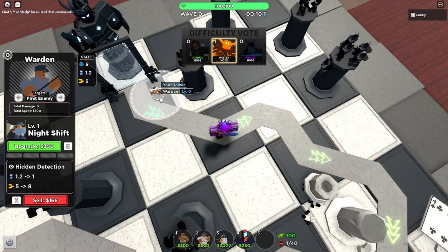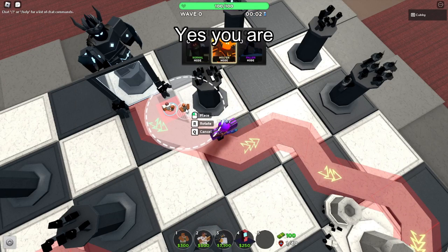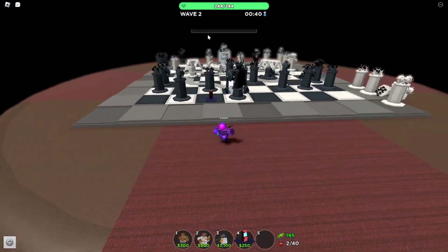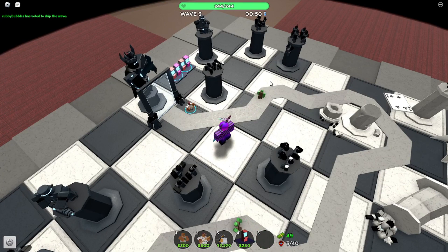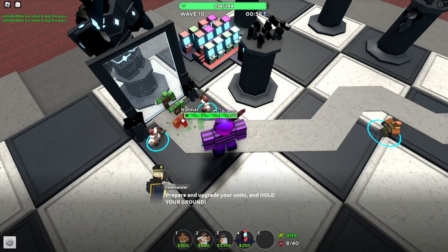This is our only tower with stealth detection, if I'm correct. Neither of these towers have stealth detection, unless they added it to Demo Man at some point. I also did not realize we're on this table. I don't know if I can even kill a boss — I have no clue.